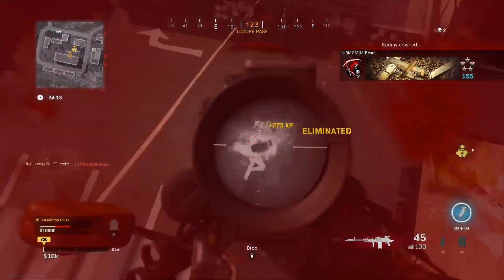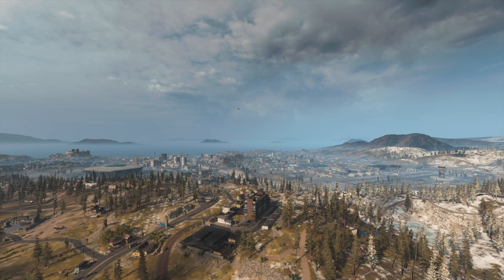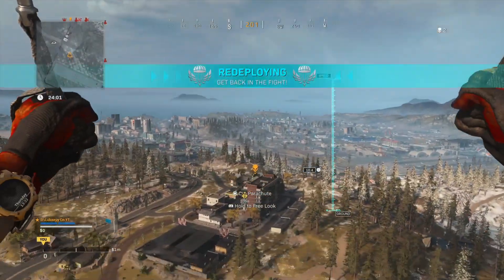The enemy only has to be a little bit close to the smoke — it's a pretty fair radius. Obviously being inside the smoke is even better as that'll count every single time, but if they're a little bit far away it can still count. For example, that kill right there I was quite surprised, but I checked after and it did count.